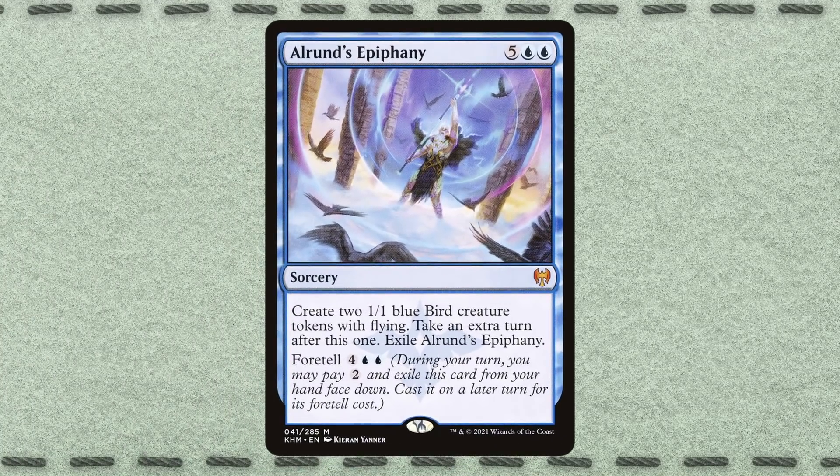Mechanics like Morph and Manifest are popular, but as we've already seen, they create a lot of complexity for a set. That's not necessarily a bad thing, but it's possible that too much complexity can cause a set to become difficult to draft, particularly for new players. Nonetheless, after creating a face-down mechanic for creatures, then for non-creature permanents, it seemed only natural that the design team get to work on a Morph variant for spells too. Foretell was introduced in Kaldheim and was directly inspired by Morph.